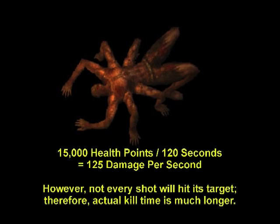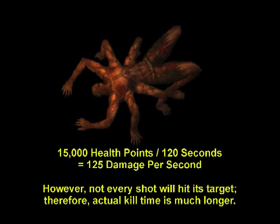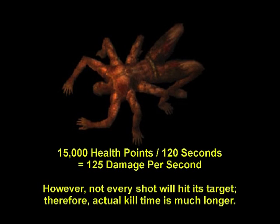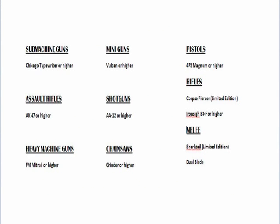In any boss hunt, we recommend using weapons with enough damage per second to theoretically kill your target in two minutes. Actual kill time is much longer because not every shot hits its mark. The two-minute limit is simply a baseline for selecting weapons likely to kill the giant spider before it kills you. There are some high-end rifles and pistols that will do the job, but their slow firing speed does little to impede the giant spider's rapid attack. Chainsaws are a little better with their continuous knockback, but we recommend machine guns and shotguns for students making their first attempt.